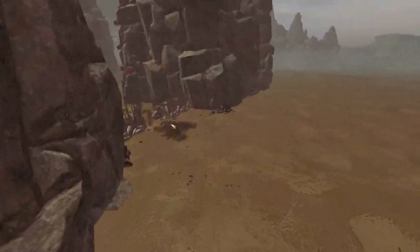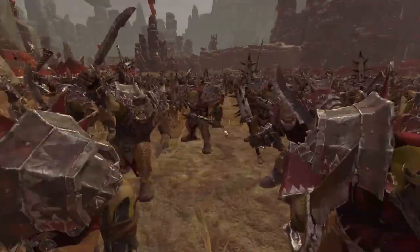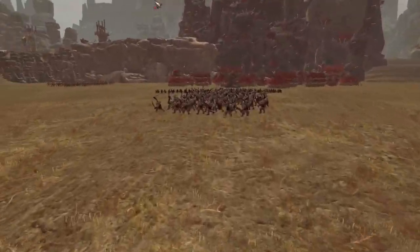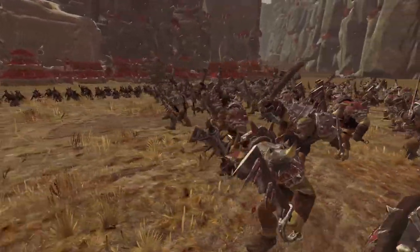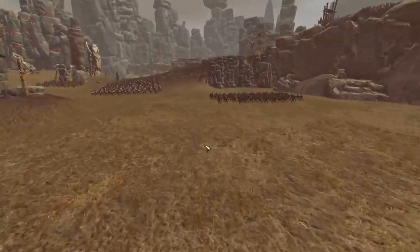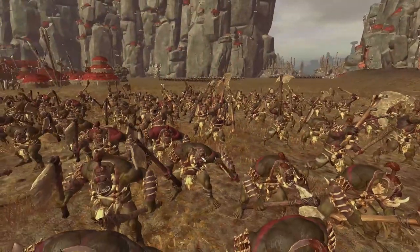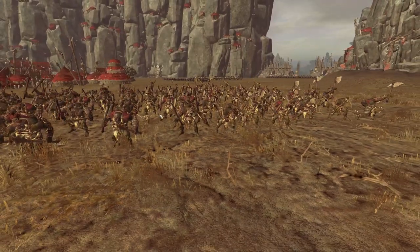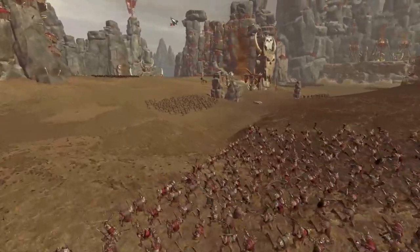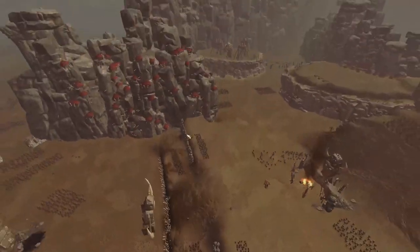Looking at my forces, starting on my right-hand side as the enemy slowly push through with flagellants — we have some Orc Boy Biggins. These guys make up the majority of my army; I have around 15 units of them just to make up numbers since they're a pretty solid force. I also have some Night Goblins — and I didn't realize all Night Goblin units have fanatics. The fanatics are so goddamn good and can do so much damage. Then we have some Savage Orc Boys and more Orc Biggins.